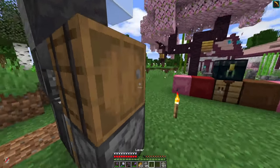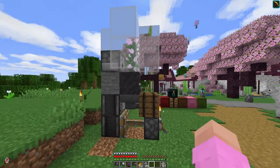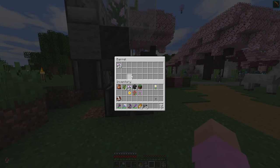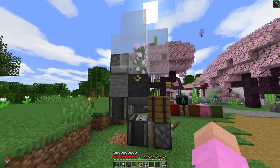Yeah, that lever is powering the hopper. So if I do that instead — it's run out of bone meal — so if I just do this, it'll start just rapidly making flowers. There we go. Look at that. The hopper might be too slow for this. Almost a stack of peonies in about ten seconds. That's ridiculous.